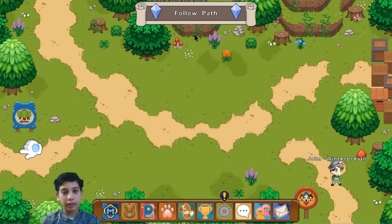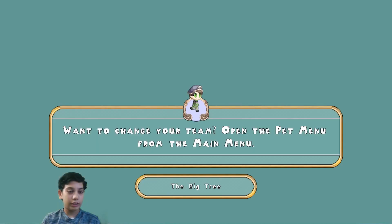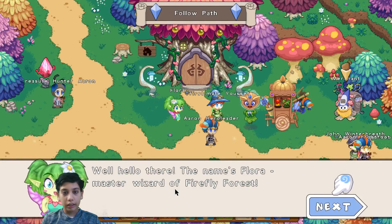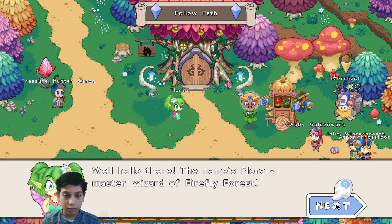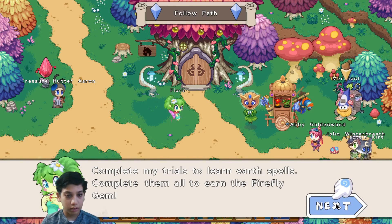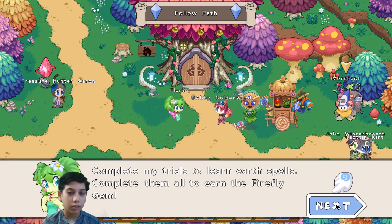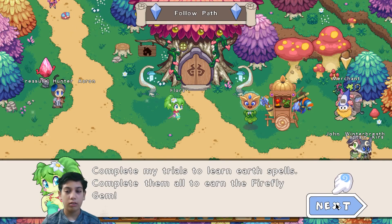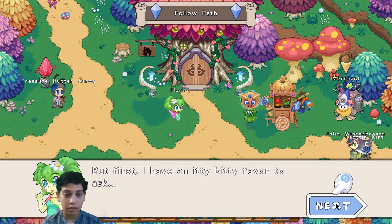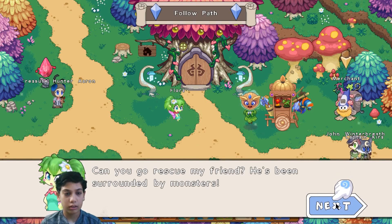So where are we going? Okay, we're going that way. Let's see what's there. And now where are we going? Complete my trials to learn earth spells - complete them all to earn the Firefly Gem! First, I have an itty bitty favor to ask - would you go rescue my friend? He's been surrounded by monsters.